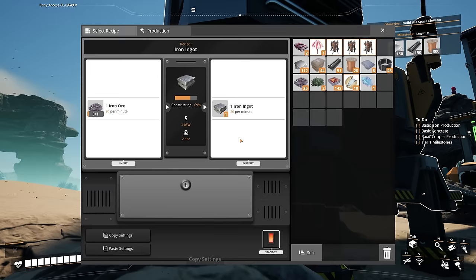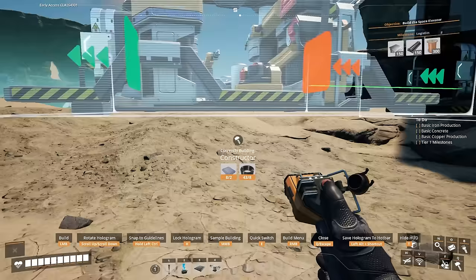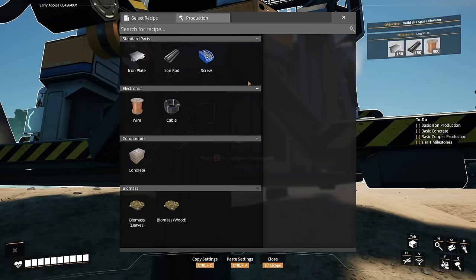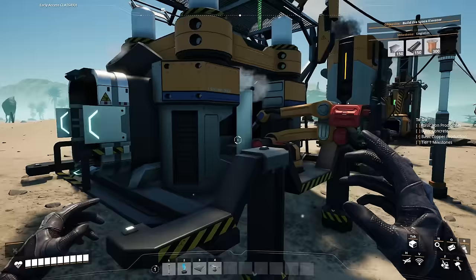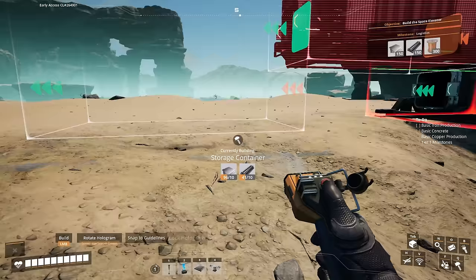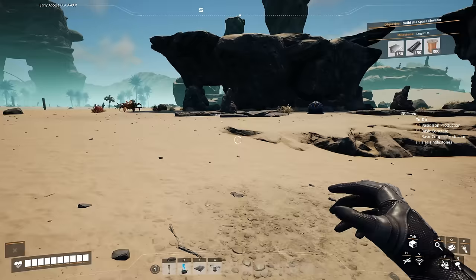From those ingots, construct iron plates. Hold Control and bring a Constructor forward — not too far since we don't need a splitter here. Give it power, set the recipe to iron plates. Now we're producing iron plates. Add a belt from the Constructor into a storage container, leaving a little room for a merger later. Just like that, we've automated our first items — iron plates.